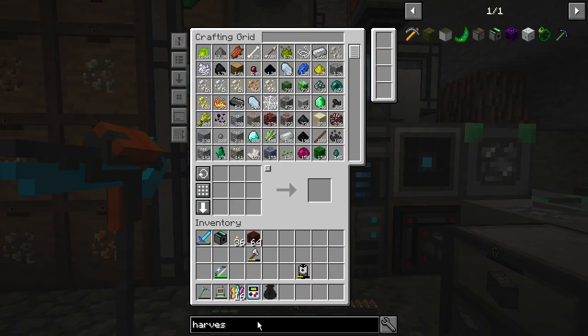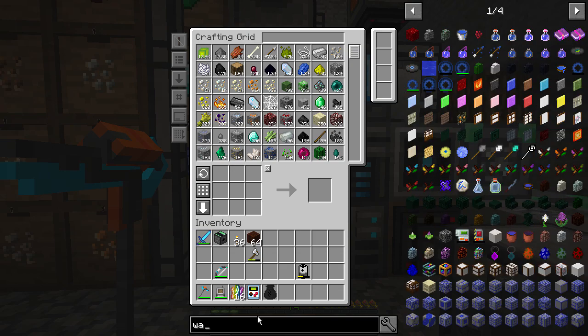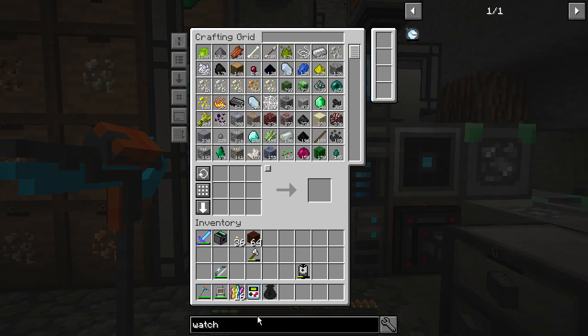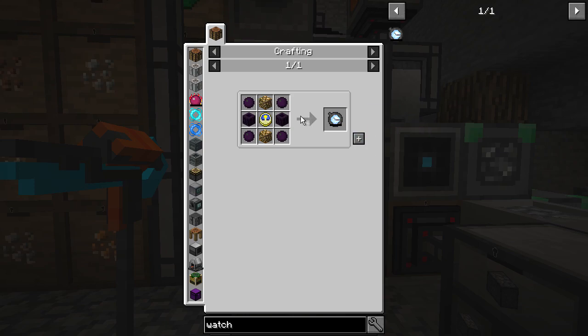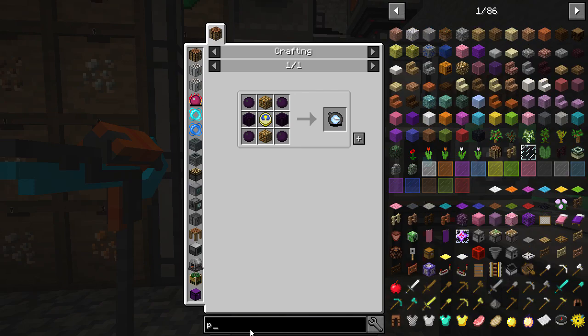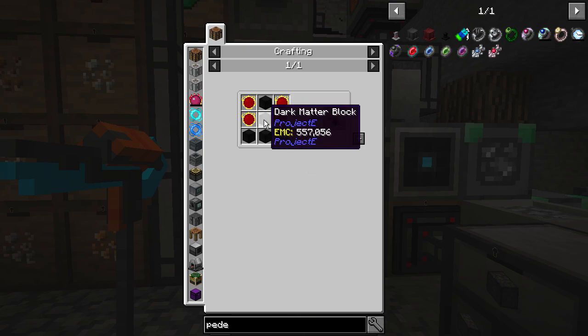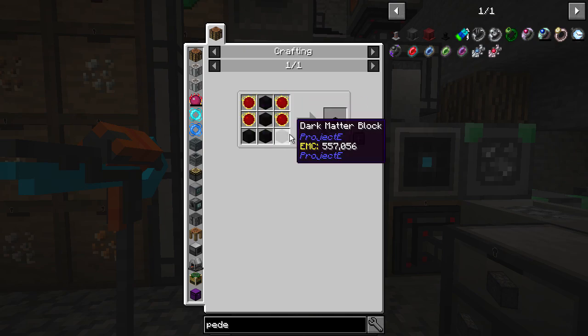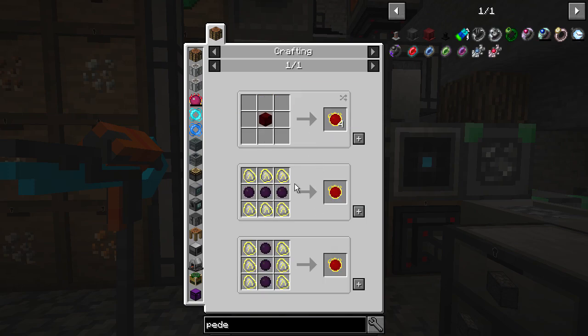The last part of the plan is the Watch of Flowing Time from Project E, and we also need a pedestal. We've got obsidian and dark matter — dark matter is what we need. The pedestal is also made of dark matter — yes, a dark matter pedestal. So this requires dark matter blocks and red matter.